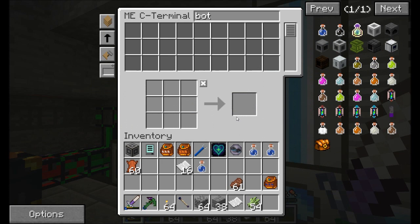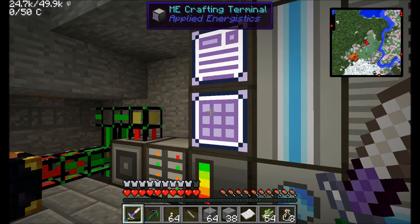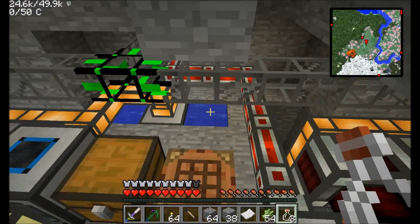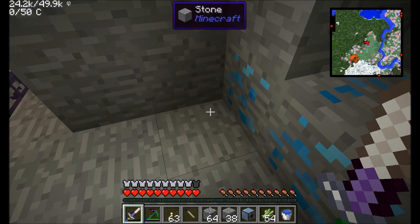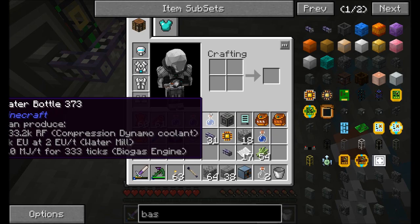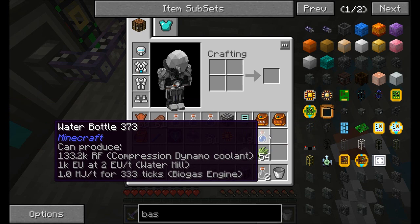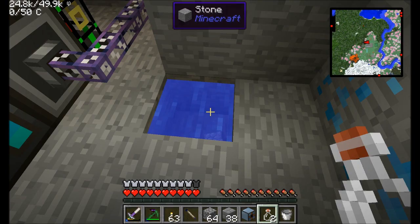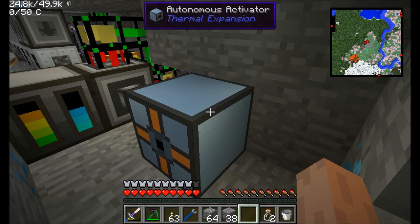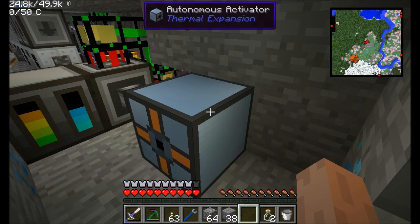How do we convert bottles into water bottles? Basically all I have to do is right-click on a pool of water. So let's get that set up. We can fill up water bottles — water bottle simply is right-click on a pool of water and it fills with water. The cool thing is it doesn't actually use up the pool of water, so we don't have to create an infinite water source — we can do it with just one block of water. I'm going to go ahead and get an autonomous activator because that can right-click things.